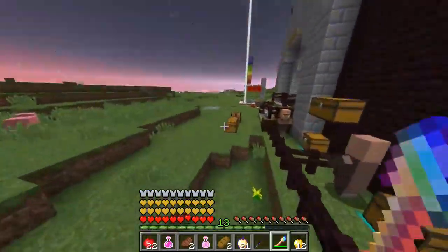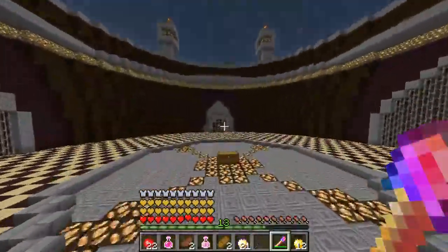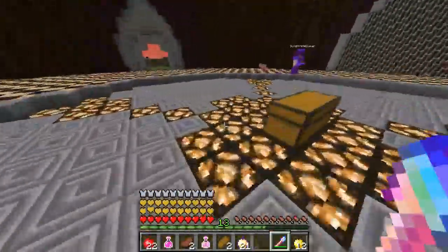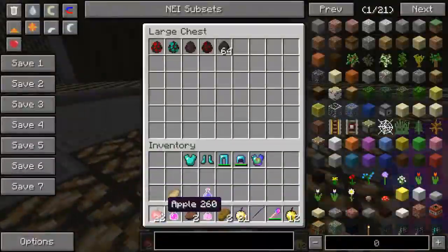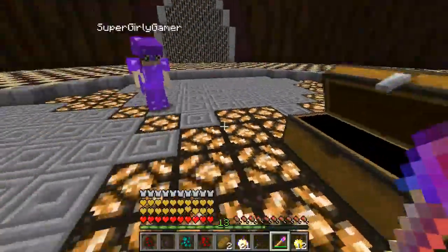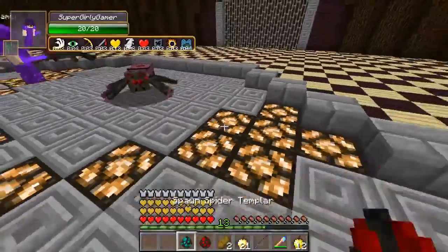Jen is sad she couldn't get the cakes for more emeralds to make it rain. They're ready for battle. Today they'll start with one titan and work their way up to probably two, then die because the titans are so strong and scary. They have the spider templar, zealot, priest, and loyalist — all spawned as spider titans. Let's start!